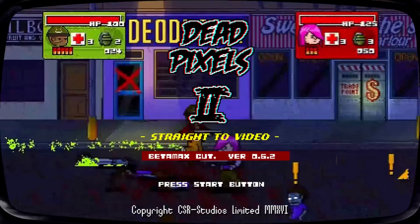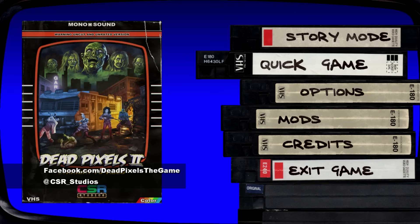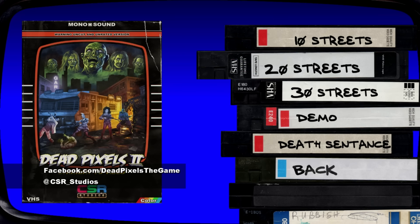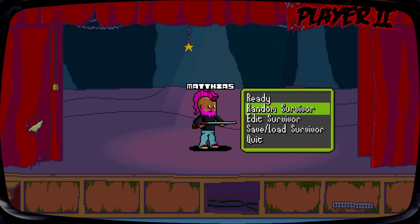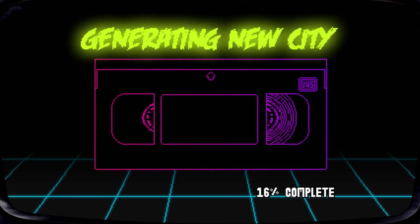And here is Dead Pixels 2, which in my opinion is better in every regard than the first one. It's quite a huge improvement, even though it's still in development. The only way to get this right now is to pre-purchase it. Generally I say do not pre-order anything ever, but there are exceptions, and I made one in this case and have not regretted it. This time around you can actually customize your character. I've made one beforehand, so let's jump into it.